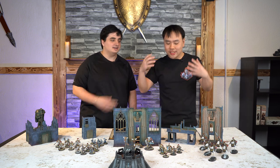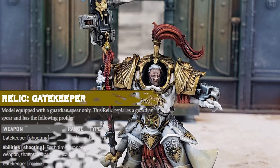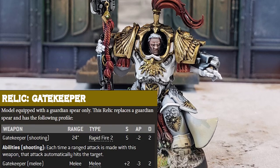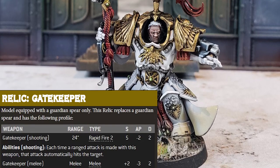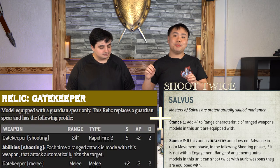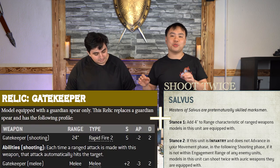I like shooting, you like shooting, orcs love shooting. What shooting does the Custodes have? The Custodes can take an Allarus Terminator Captain and give him the Gatekeeper Relic — not to be confused with the one you see in the Guard Codex. This is a much cooler Gatekeeper. The Relic Guardian Spear is Rapid Fire 2, 24-inch, Strength 5, AP-2, 2 damage. These things also auto-hit. So when you deep strike him in and get him within 12 inches, he's going to be shooting four shots, auto-hitting, Strength 5.